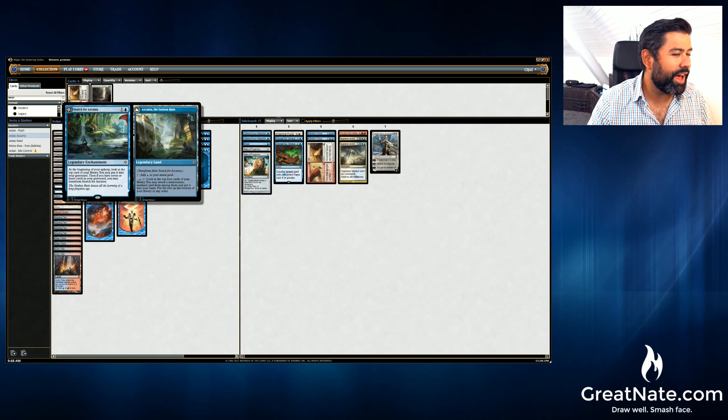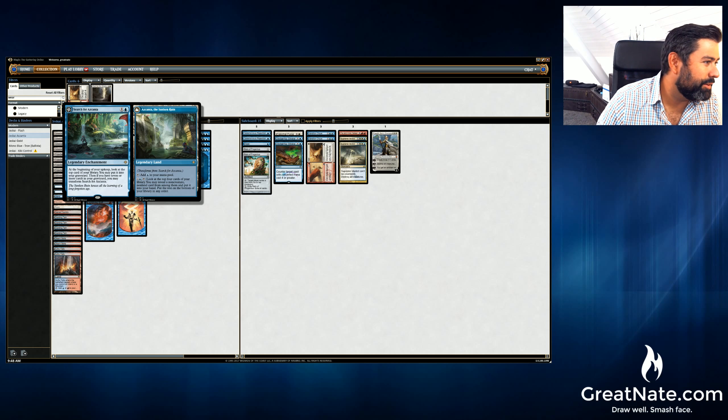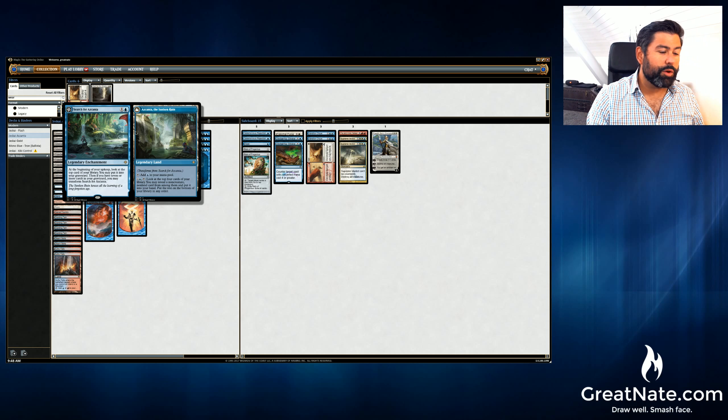Search for Azcanta. What does this do? At the beginning of your upkeep, look at the top card of your library. That seems pretty okay. I mean, it's a two-drop. Oh, what is this? It flips into something else — look at the top four cards of your library. You may reveal a non-creature, non-land card from among them. That seems pretty cool. It's like almost an Impulse for three mana every turn. And after it flips, it makes a mana.